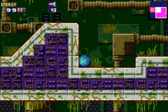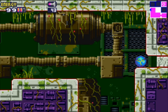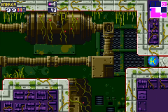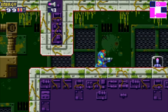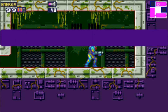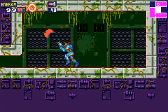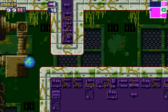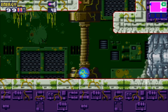Bombs are your main tool to uncover secrets because they work on all different kinds of blocks that you can break in this game. We have bomb blocks with a small circle in them that you can destroy, but your bombs can also uncover other blocks that you can interact with in some way. Bombs are a very handy tool to uncover secrets.